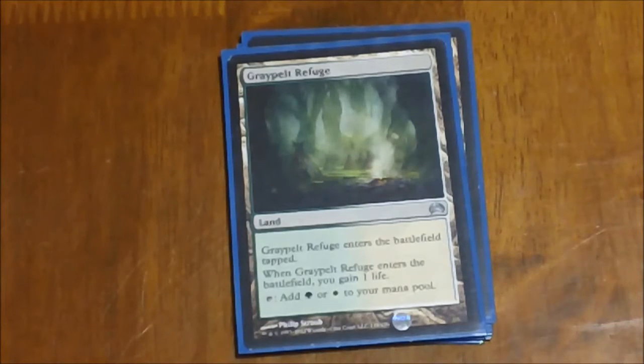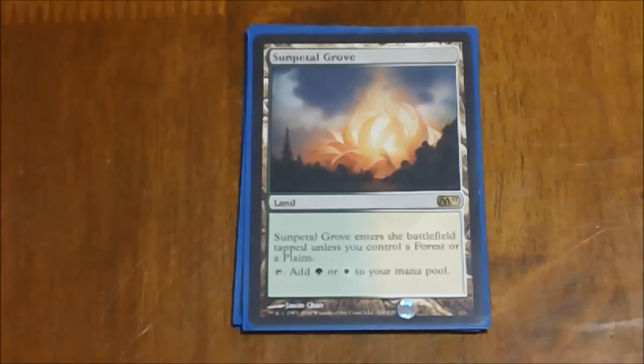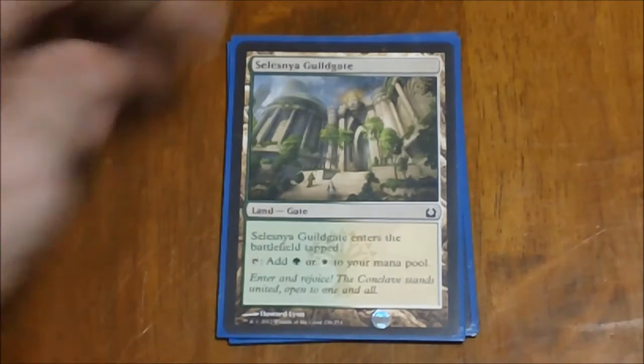Next we have Graypelt Refuge. It's another one that enters the battlefield tapped, but you gain a life when it comes into play and it taps for green and white. Sun Petal Grove is another land that taps for green or white. It comes into play tapped unless you already have a forest or plains, so basically make it the second land you play in the game and no worries. Next we have Selesnya Guildgate, another comes-into-play-tapped land that taps for green or white.